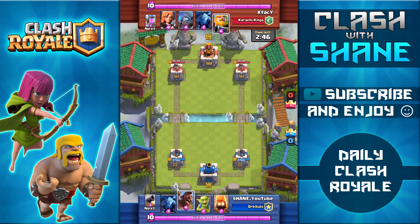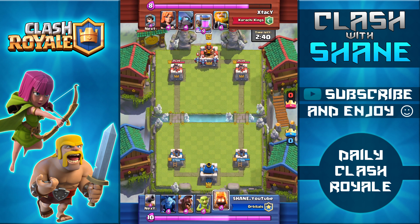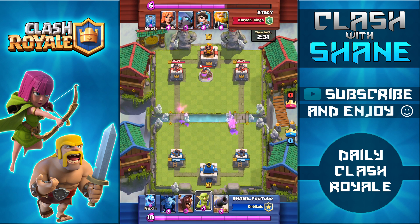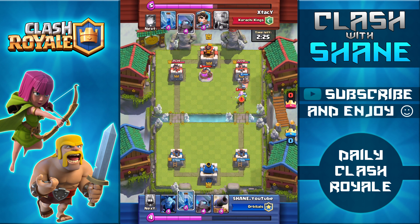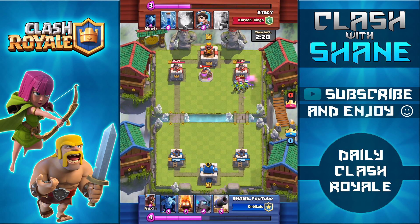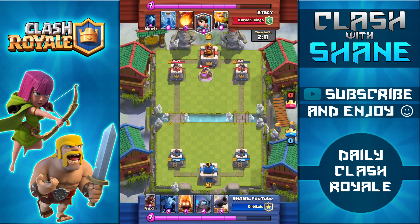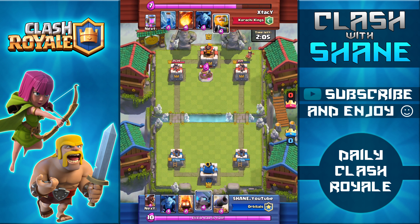He has a legendary in his deck and I don't, which kind of evens things up. He goes ahead and uses minions in the back, so I counter with fire spirits in the back — they split up and take out the minions. Then the hog rider and ice spirit push is really effective: he drops the valkyrie as a counter, but the ice spirit freezes it, the zap spell helps, and the goblins kill the valkyrie, then the mini pekka, doing decent damage to the tower.